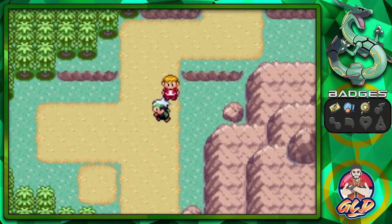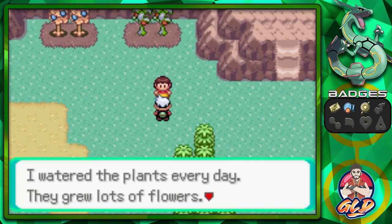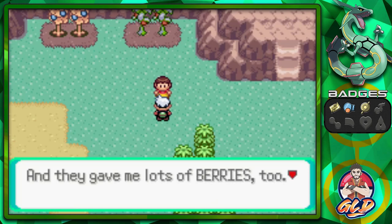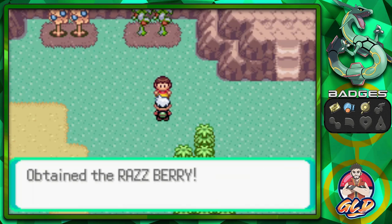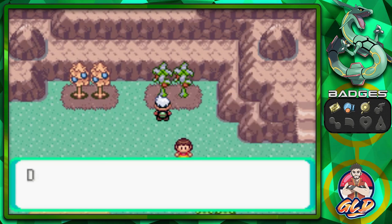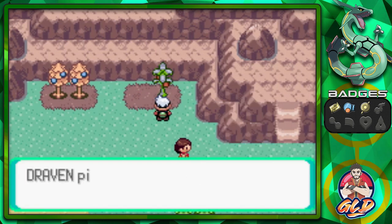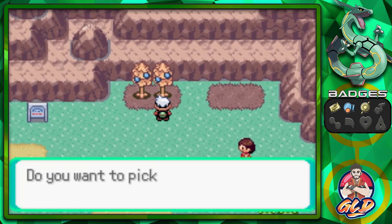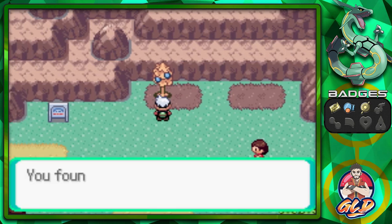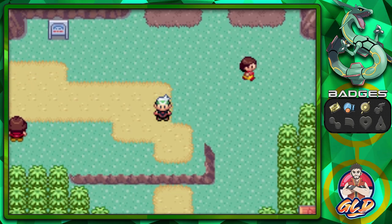This girl says she waters plants every day and they give her lots of berries. She gives us a Razz Berry! Remember, every single day you can get a berry from this girl. As I was saying about the Battle Frontier, berries actually help out in EV training. I'm still looking into that. We take two Oran berries and give some love to X Boom.